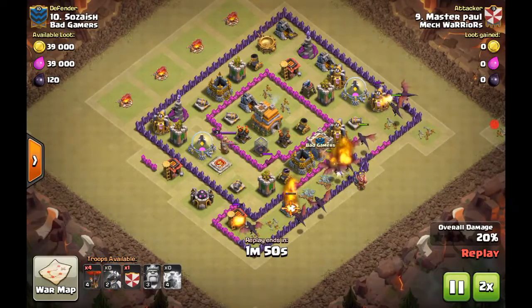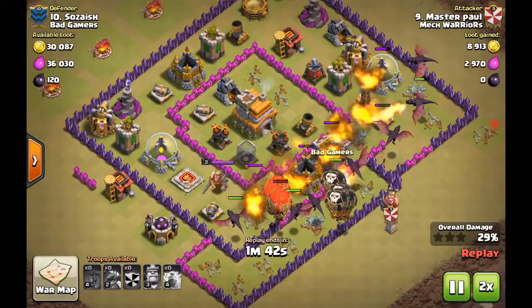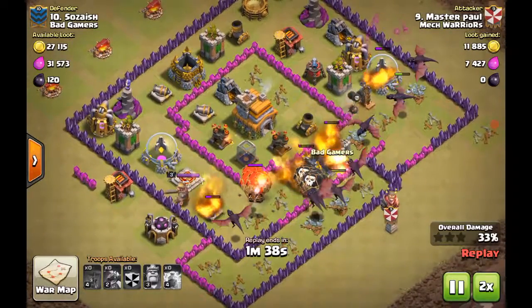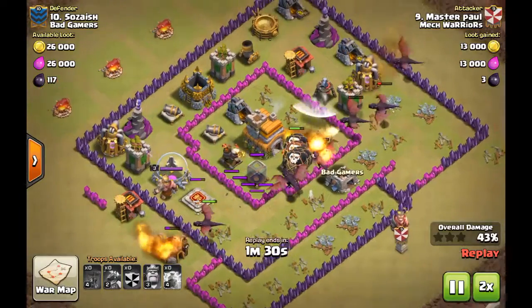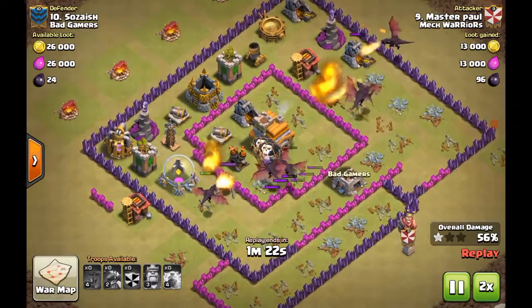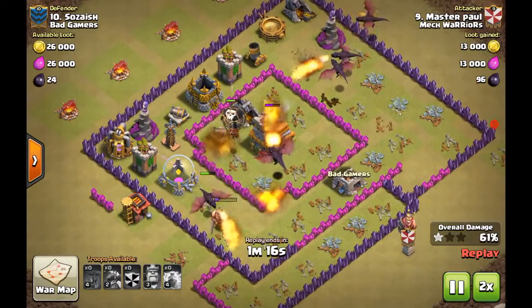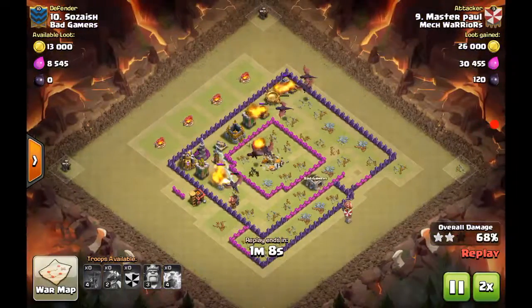The loons are targeting the air defense. If you can somehow navigate them in there, even with the air sweeper present, they will overpower the air defense. It's even worse when both air defenses are on the same side, like this type of base.